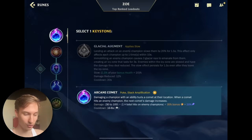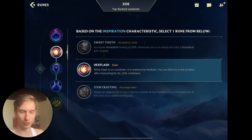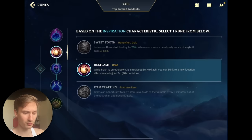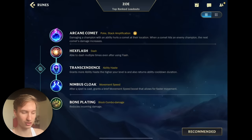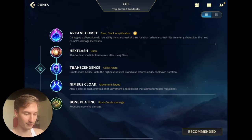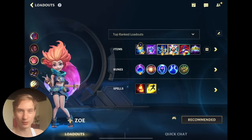For runes, we're going to be taking the new Mage Rune Arcane Comet, combined with Hex Flash — which is such an underrated, very strong rune right now. It's pretty much half a Flash when your Flash is not up. Then we're taking Transcendence and Nimbus Cloak, which works super well with her second ability. Finally, we'll be taking Bone Plating to keep ourselves safe.